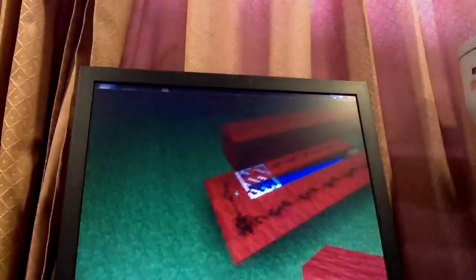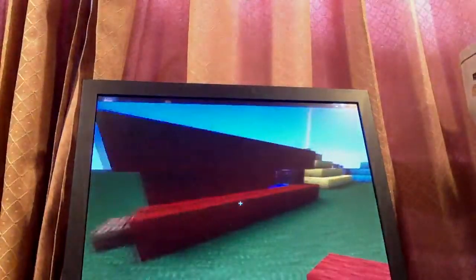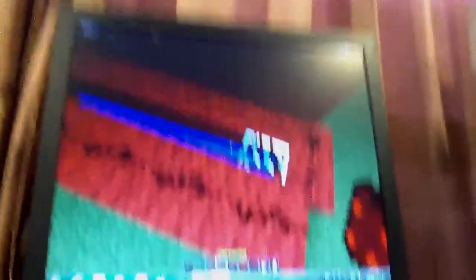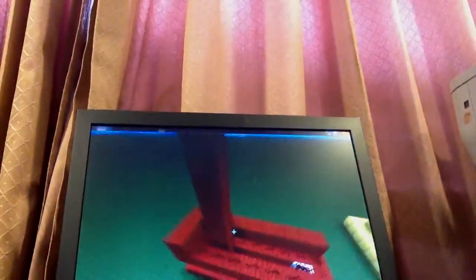Let's do the super powerful cannon. We're gonna start building the layers first. You want to start building the layers like this. Build 10 pieces of layers of TNT — put a redstone block, like 1, 2, 3, 4, 5, 6, 7, 8, 9, 10. So that's how high your cannon will be — it's gonna be 10 blocks.